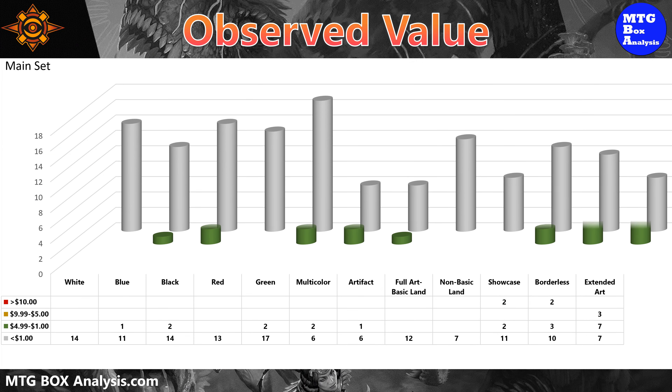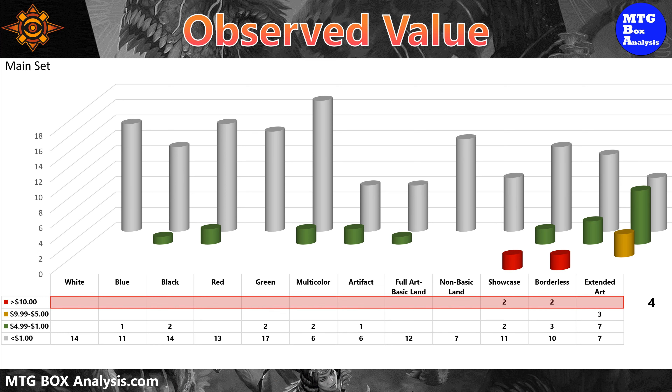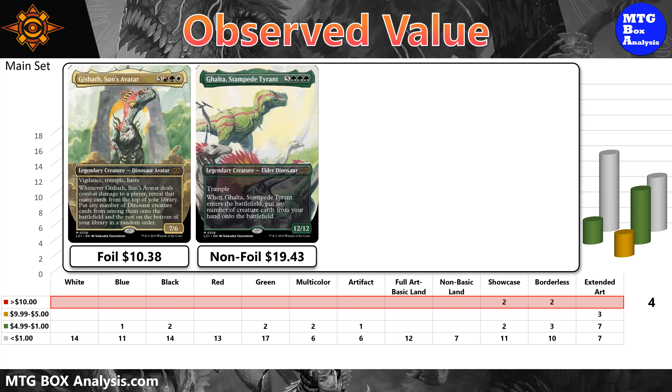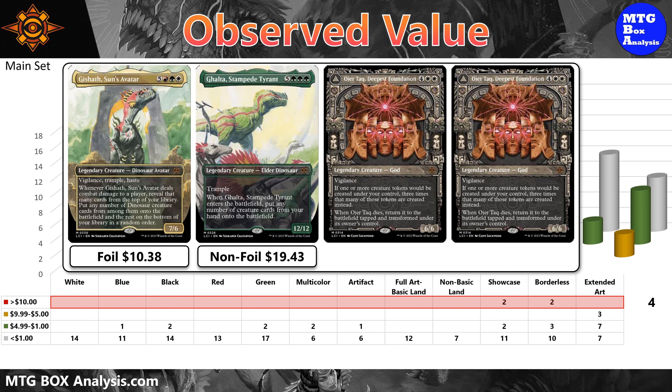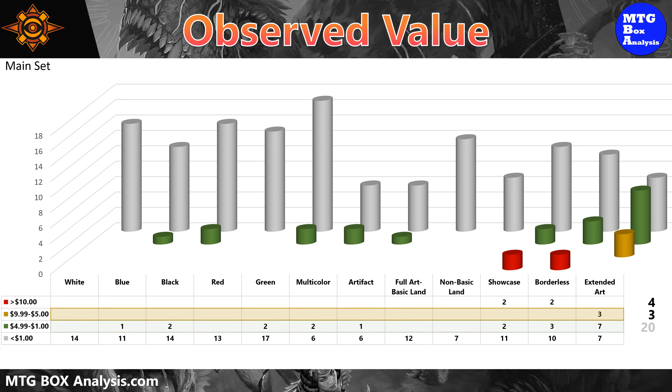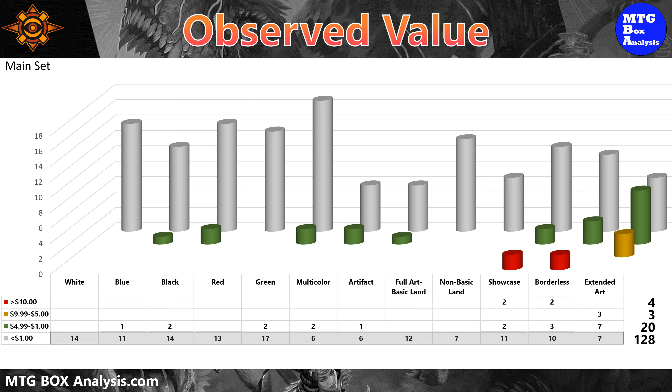Now let's recap the actual observed value we saw in today's box for the main set. We ended up seeing four cards valued over $10, including the Foil Borderless Ghalta, Stampede Tyrant valued at $10.38, Ghalta Stampede Tyrant in Borderless valued at $19.43, as well as the non-foil and foil showcase Ojer Taq Deepest Foundation valued at $21.45 and $30.81 respectively. We also saw three cards in the $5 to $10 range and picked up 20 cards valued between $1 and $5. The remaining 128 cards from the main set are currently valued less than $1.